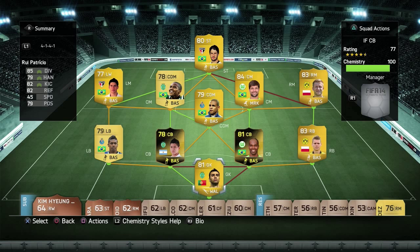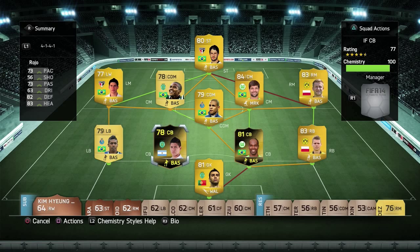What's going on guys and welcome to my second InForm review here in FIFA 14 Ultimate Team. Today we are going to be reviewing InForm Rojo of Sporting and Argentina — Sporting in the Liga Portuguesa. In the last InForm review we used Naldo, and InForm Rojo is in the same squad as the InForm Naldo card.